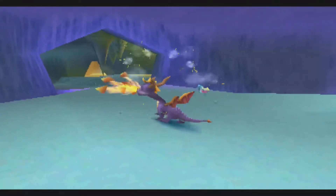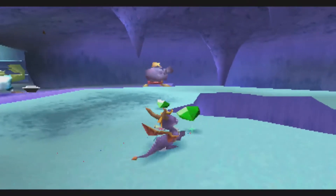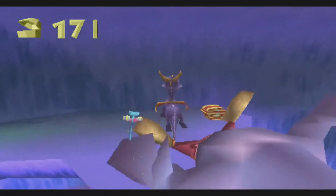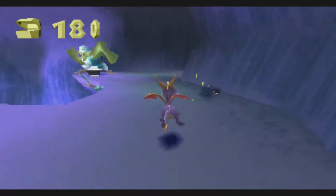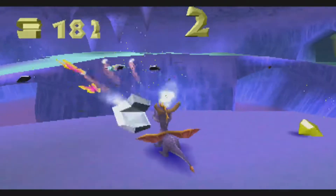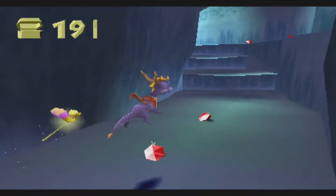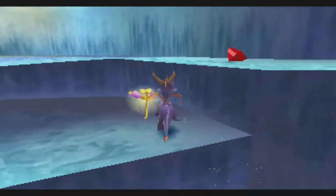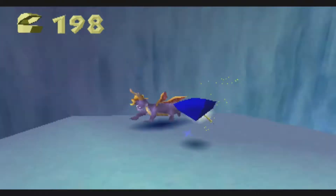Now, the only thing about this level — if you want to heal Sparks, the fodder enemies are bats, which are very hard to get to as they keep moving. Here's an example — that's the enemy you want to knock down. I got lucky there with the bats, so I was able to give Sparks back his gold color.